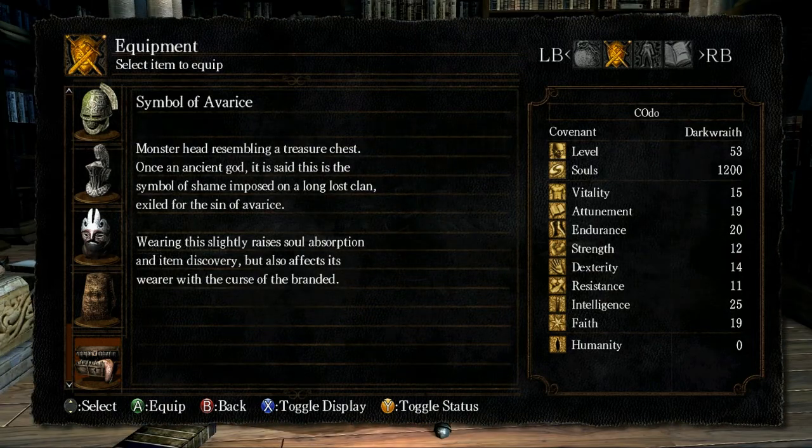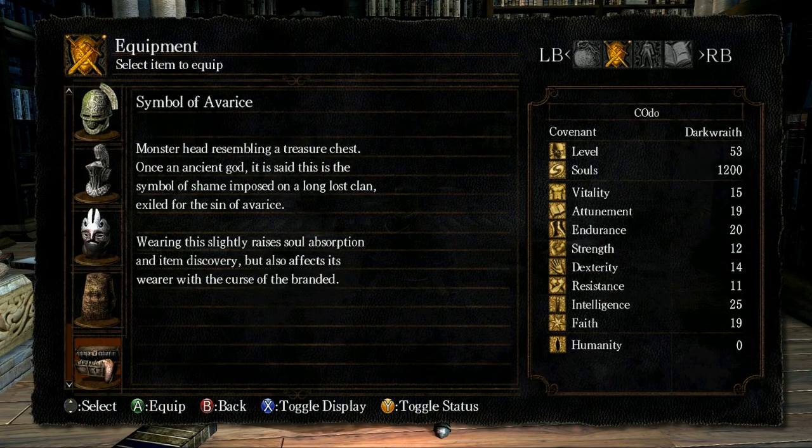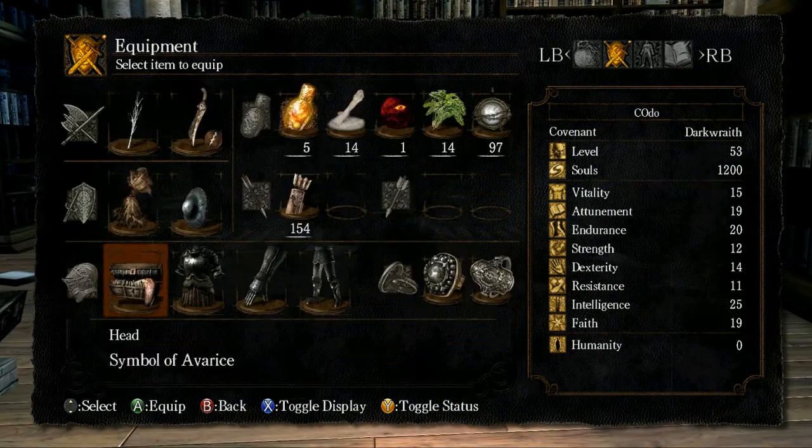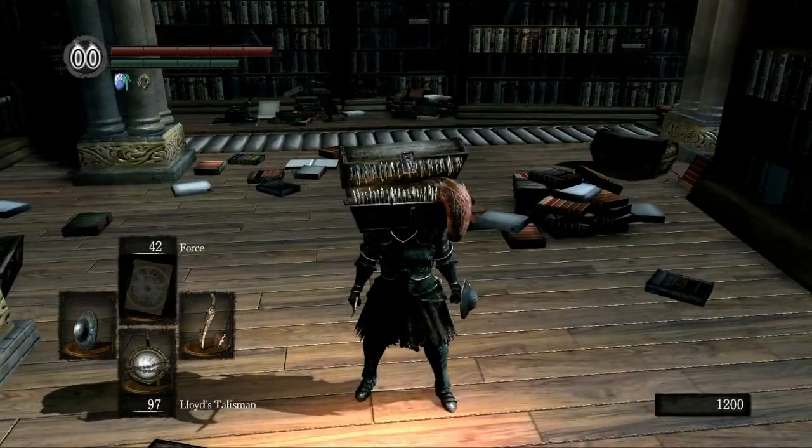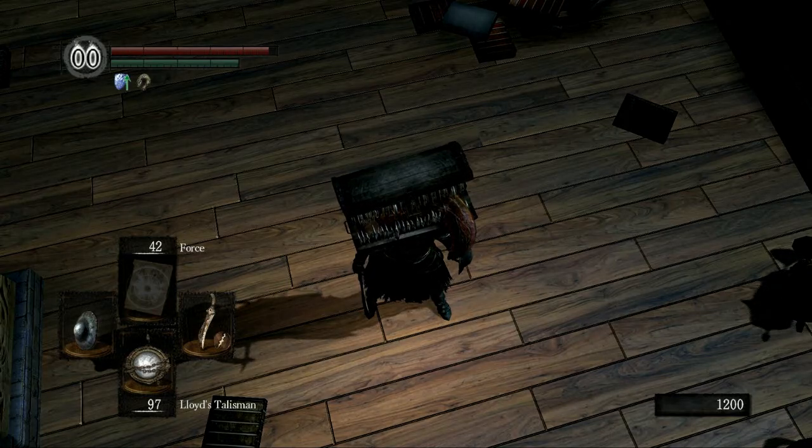What's the description on this? I've never read it. 'Monster head resembling a treasure chest. Once an ancient god, it is said this is the symbol of shame imposed on a long-lost clan, exiled for the sin of Avarice.' Wearing it slightly raises soul absorption and item discovery, but also affects its wearer with the curse of the branded — your health slowly drains. I'll throw it on real quick so you can see what it looks like. Absolutely ridiculous. You can see my health slowly draining there.